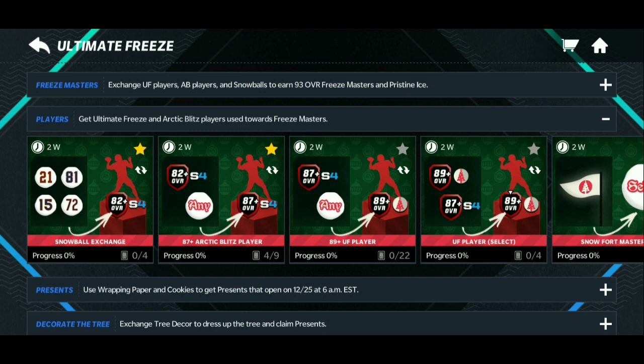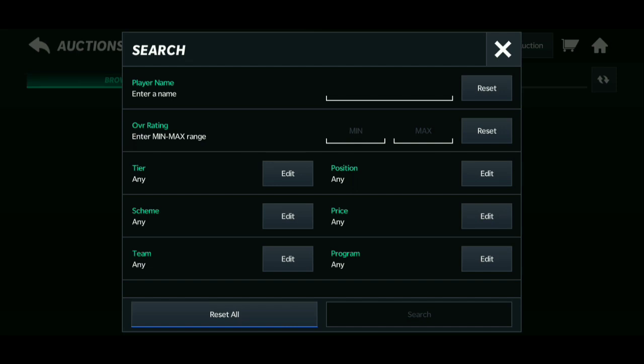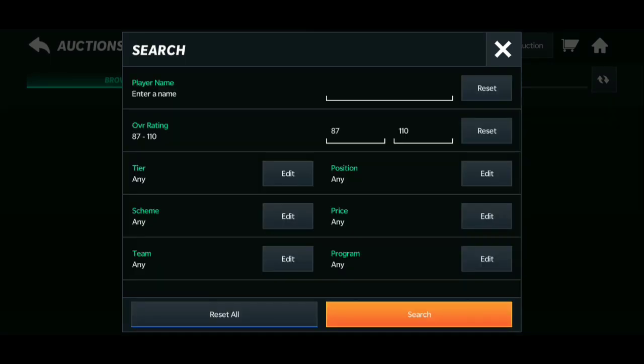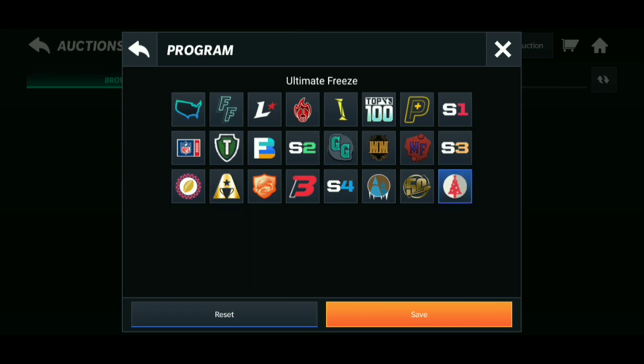Take advantage of these sets right now — they'll really help you make a lot of coins. EA made presents unauctionable, so we don't need to worry about spending too many coins. On another note, I made a mistake yesterday — I had 3.6 million coins but I sniped a Randy Moss for 7.4 million and was going to list him for 11 million starting bid and 15 million buy now, but I accidentally listed him for 1.1 million starting and 1.5 million buy now. I just lost it.